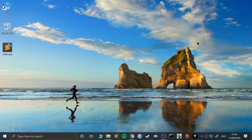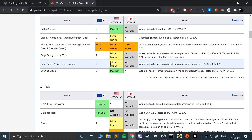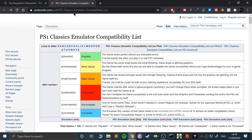This assumes that you've got your image file, your bin file. First of all, go to this PS1 Classics Emulated Compatibility website — it will tell you which games are compatible and which aren't. Note that it's not 100% accurate from my experience, but it is still a good guide. I will provide a link in the description.